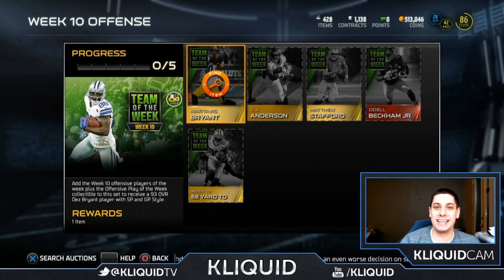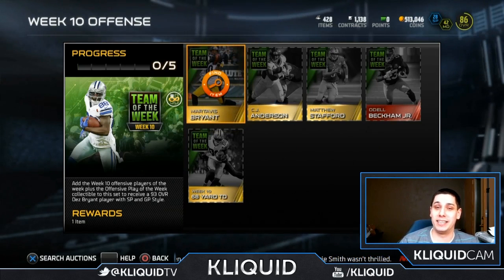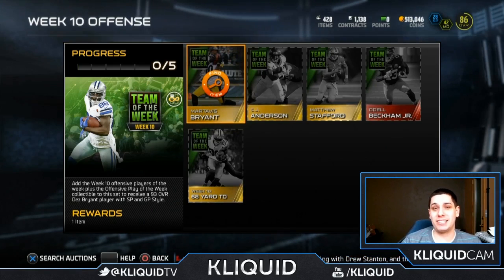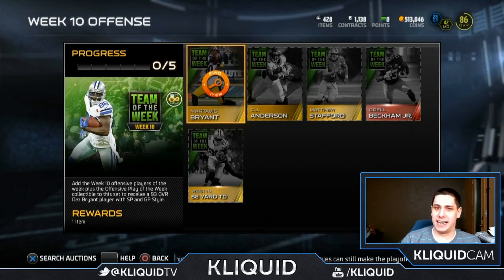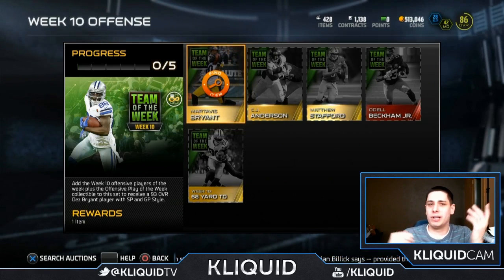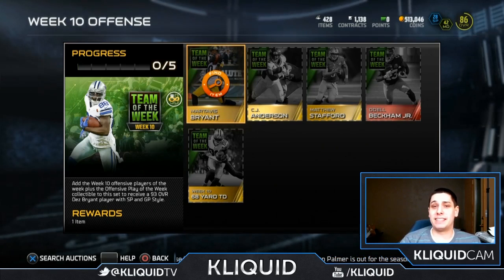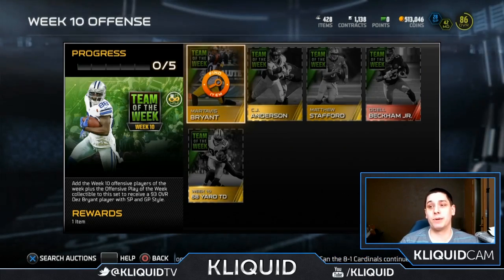I'm super excited about it, but I just don't think I'll ever be able to complete this collection unless I somehow come across Odell Beckham. Then I might really consider doing the Dez Bryant set. He also has 95 jump, which is actually second highest in the game next to Justin Voltung of the St. Louis Rams — a bronze item. I don't know who that is, but Dez's 95 jumping is the best at the wide receiver position for items you'd actually use on your team.